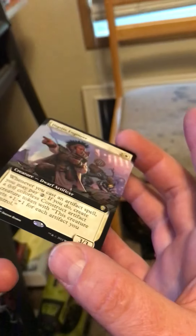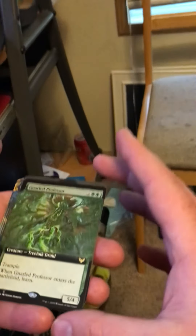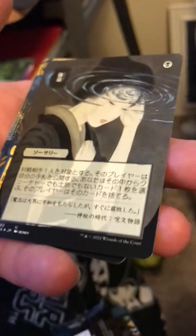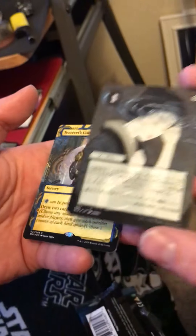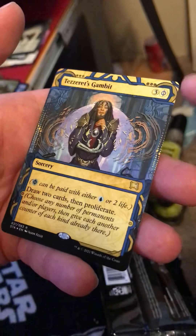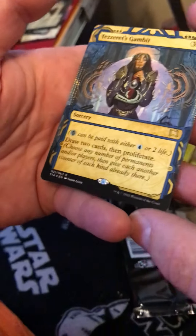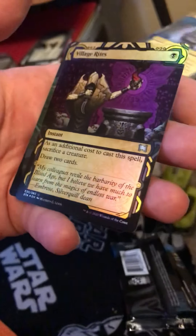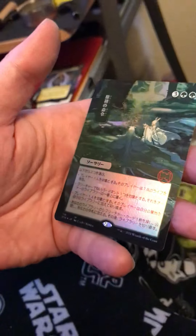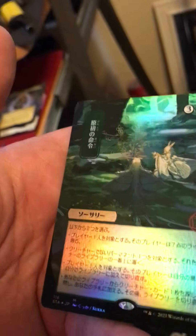Full art — it looks like it's overlapping, that's crazy. We've got a Neural Professor full art. We've got a Japanese one that I don't know — could be cool, could not be cool. We got a full art Tesserit's Gambit with the gold, and then we have a foil Village Rites in the showcase. And then I do not know what this is — it looks special. All right, that's it, cool cool.